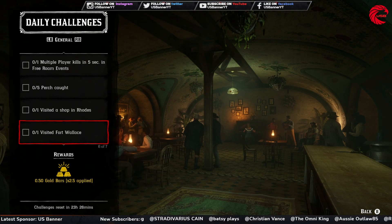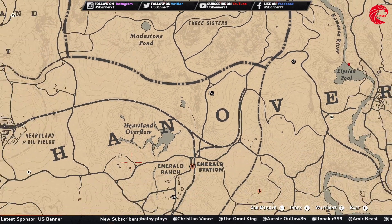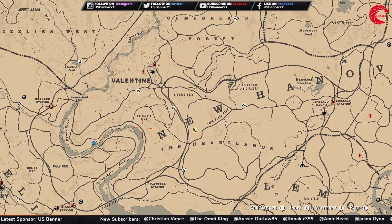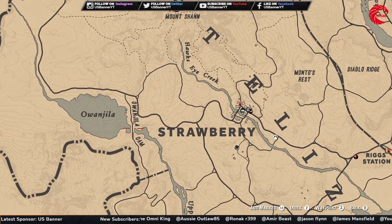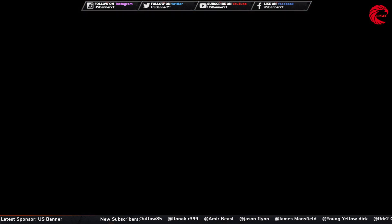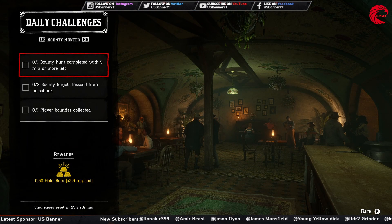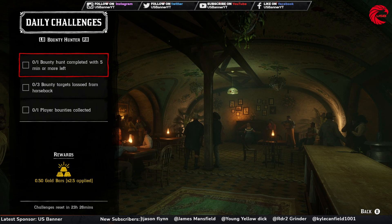Then you have to visit Wenzila Dam. Here is the location for Wenzila Dam - for this one you can first go to Strawberry and from Strawberry you have to go to this location over here. This is the Wenzila Dam.